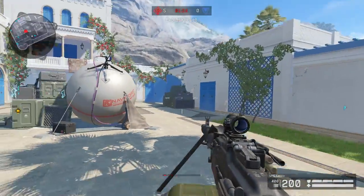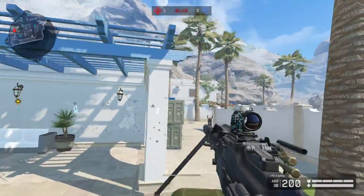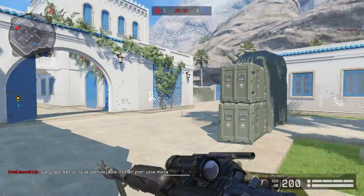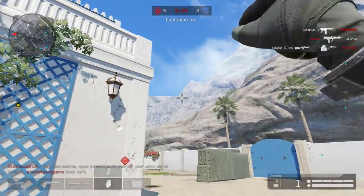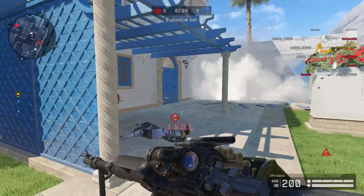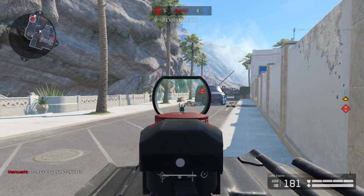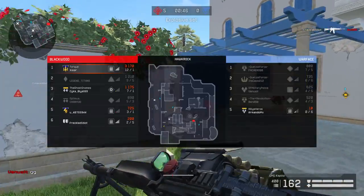Another feature about this gun is that it has a really slow zoom-in speed. As you can see, this is what happens when you zoom in — which is why I prefer using a red dot on this weapon. Need to freaking stop spraying.